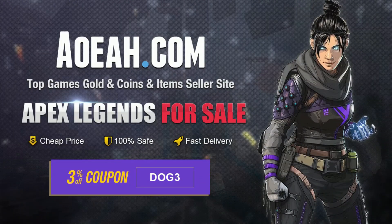Go to aoeah.com for your Apex coin needs, just use code DOG3 at checkout for 3% off your purchase. Link in the description.